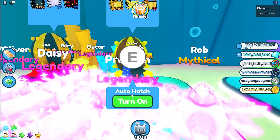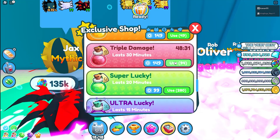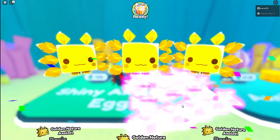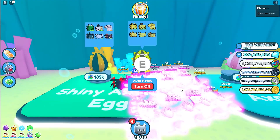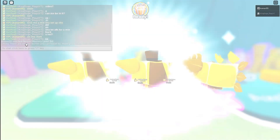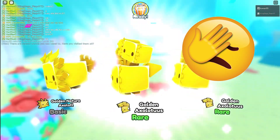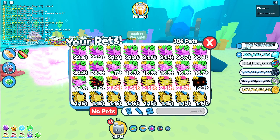If you want to level up golden eggs, I'm going to recommend you to turn on Super Lucky and Ultra Lucky, and then turn on auto hatch. If you don't have it, just do it manually — you should have that though. And then I think we should level up pretty soon. Oh no, that's not the right area — I turned off the thing. Anyway, you already get it. Eggs mastery is now level 8, you can see it.